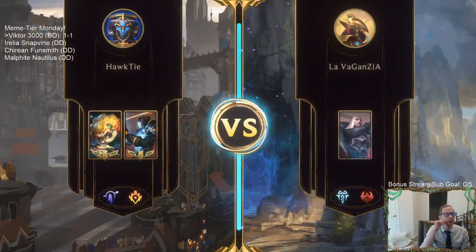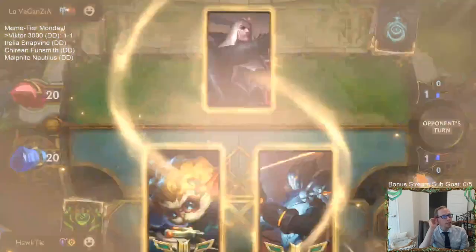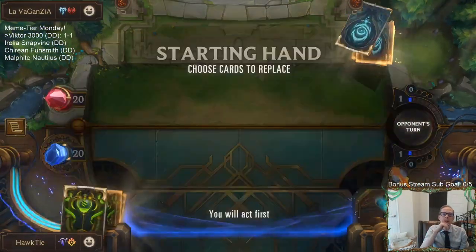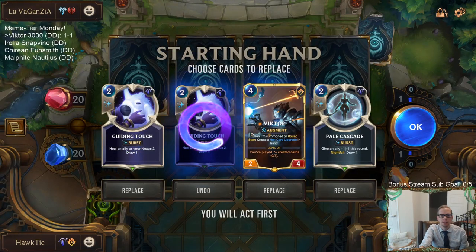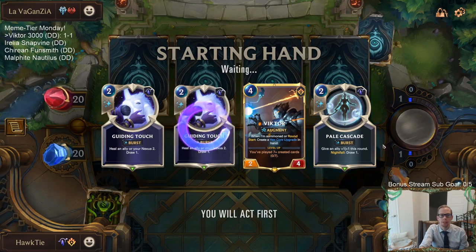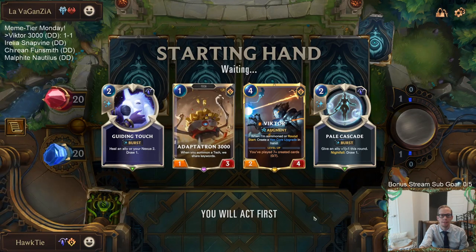Okay, Freljord Noxus with a Swain deck — usually you see another champion here, like Sejuani, Vladimir, or Braum. But just Swain. I like having the Viktor and some kind of protection for it. It's a little slow, but I'm not expecting them to be real fast.